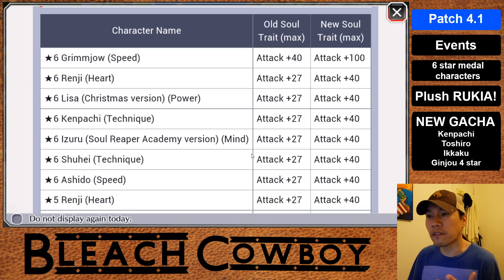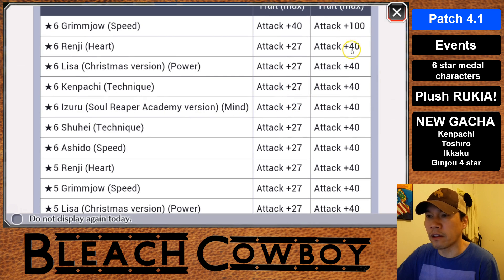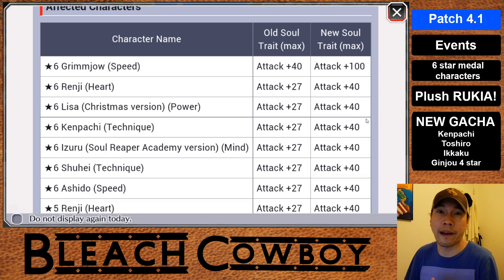Other than that, they've also buffed some of the soul traits on the older characters. You can see the list here — it's also available in game, and to my knowledge it should be implemented very soon. The one worth noting is the six-star Grimjo: his soul trait has been increased from plus 40 attack to plus 100. That's a lot — it could change up the meta a little bit. For most characters, plus 100 attack is equivalent to about a 20% attack boost, roughly the equivalent of a three-star glove. So if you have six-star Grimjo, he's getting some serious love. Some other characters are getting their attack boosted to plus 40 as well, which isn't as significant but does help them out. The Grimjo by far now has a really good soul trait, and it gives you more options when building your characters.